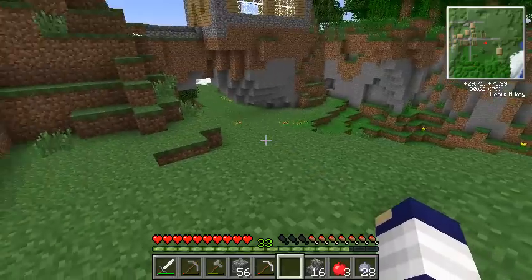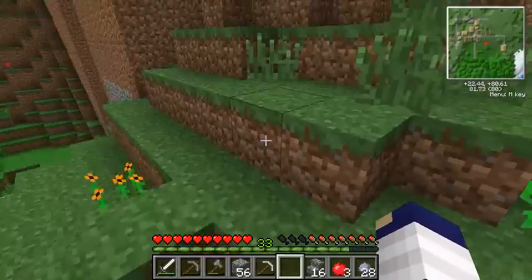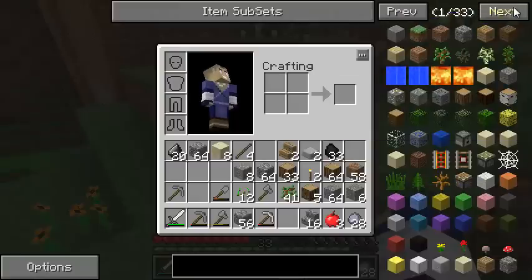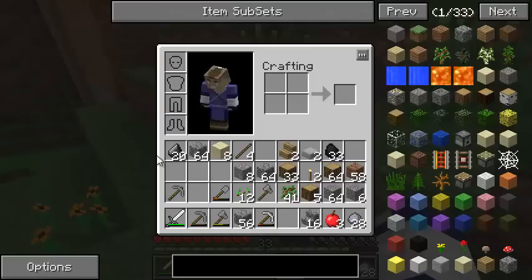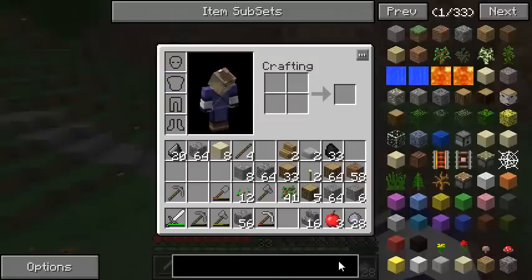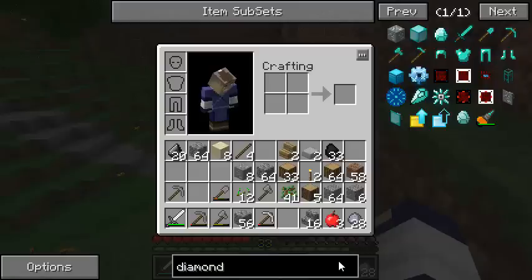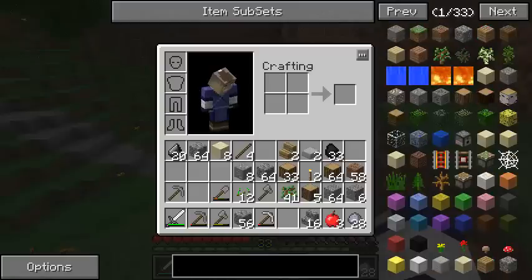If you can see up in the top right corner, we have our minimap provided by Ray's minimap. And if we press E, we have basically an encyclopedia of all the items we're going to be using. I'm on recipe mode. This is Not Enough Items, shortened to NEI. You can search for things - for example, if I wanted to search for diamonds and diamond things, you can just type it in and it'll search for everything with that particular search string in its name.